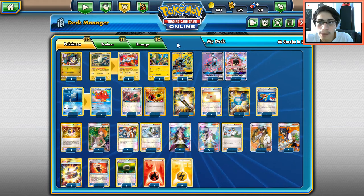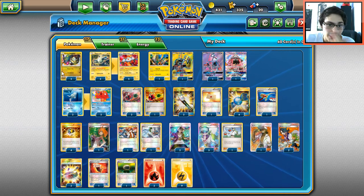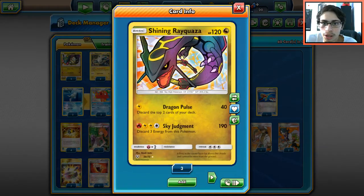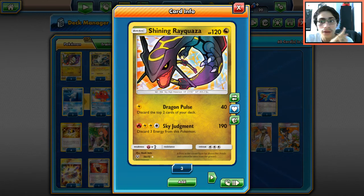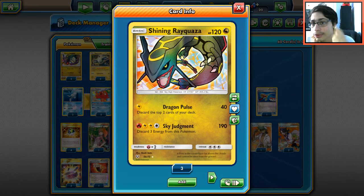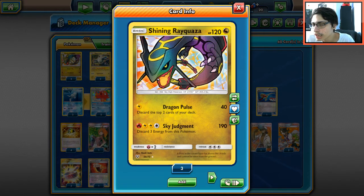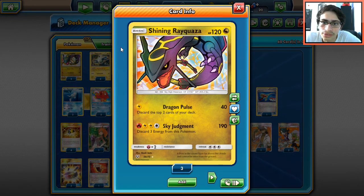Rayquaza is a pretty decent card. The only negatives are you need a lot of energy — a fire and a lightning — which is a bit clunky, and there's no Double Dragon Energy in the format anymore. It only has 120 HP, which is actually kind of weak for a Pokémon doing 190 damage — kind of sad, but we'll still try to make it work.